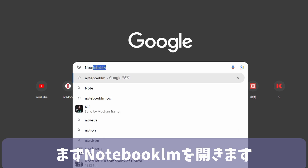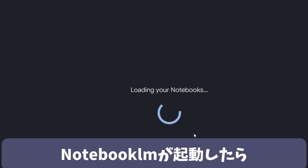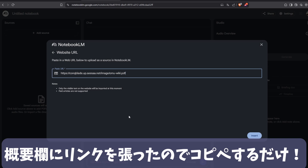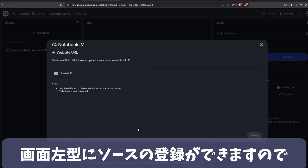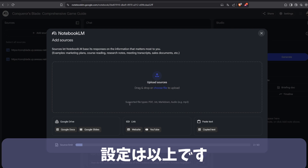First, open NotebookLM. If you have a Google account, you should be able to use it easily, so please open it from the link in the description. Once NotebookLM starts up, the first step is to register the links to the source files. I have included the links in the description, so just copy and paste them. You can register sources on the left side of the screen, and if you have registered three sources, then you're done. That's all for the setup.